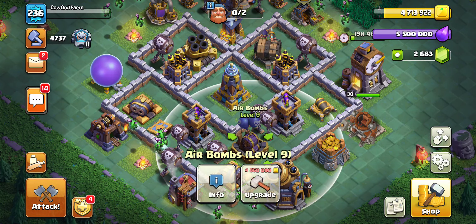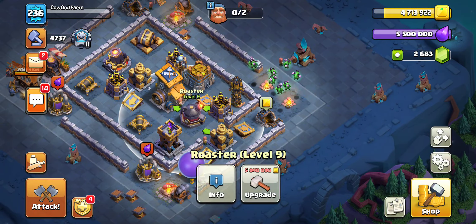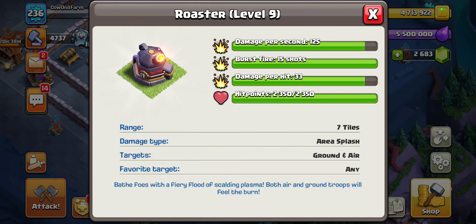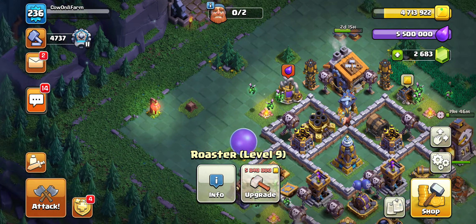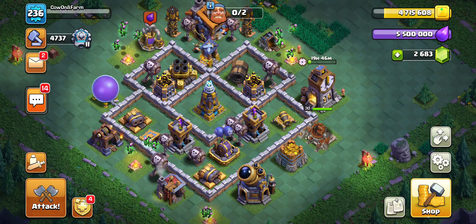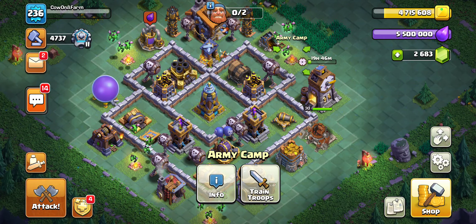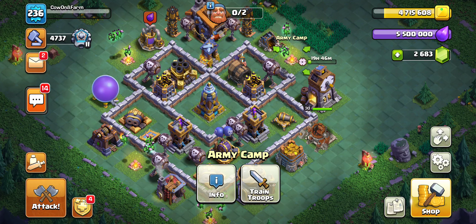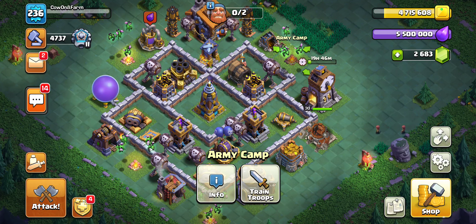Even 70%. So the double cannon cart at the end is really strong. I just wanted to make a quick video about mass minion and how it's just oddly strong, especially since it outranges the bombs. And I'm not sure if it outranges the roaster — the roaster has a range of seven tiles and minions have 7.5 tiles. So minions can outrange both the roaster and the giant bomb, meaning you can kind of go straight into it. That's actually good to know — so maybe this attack strategy is really strong, or definitely very strong for the amount of thought that goes into it.